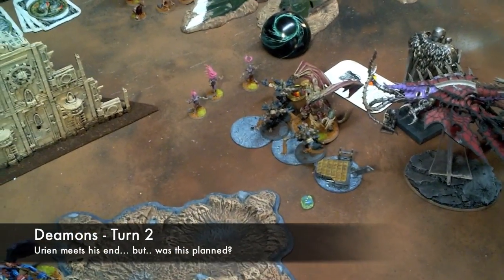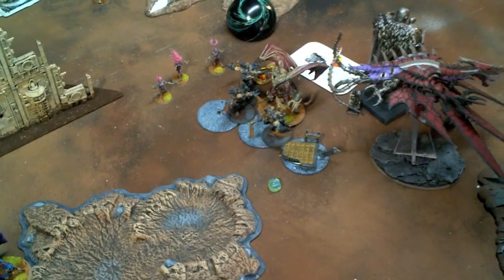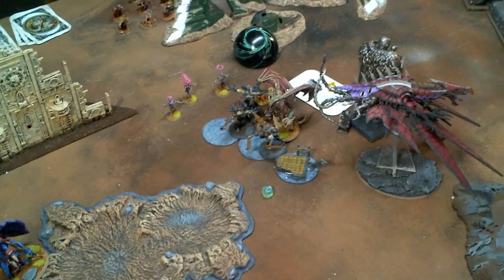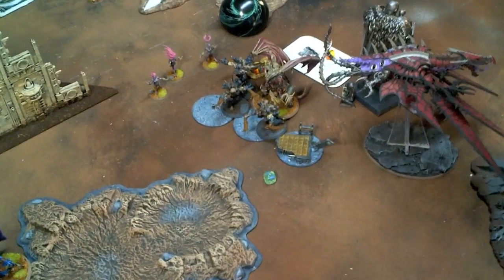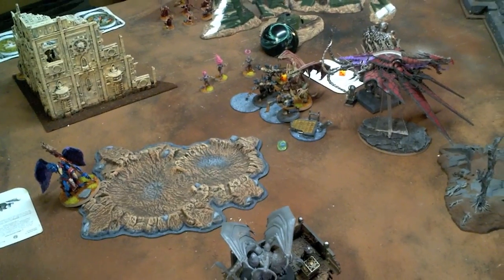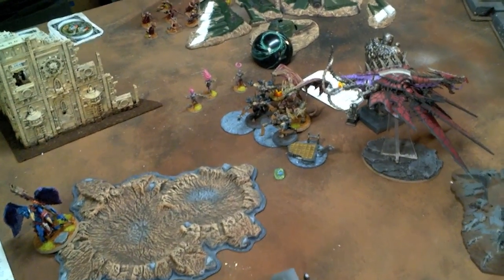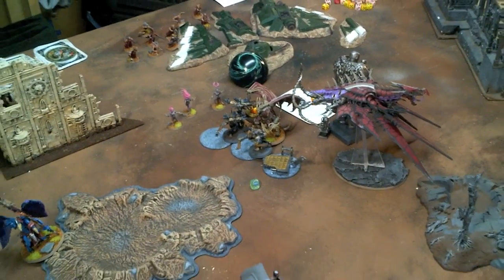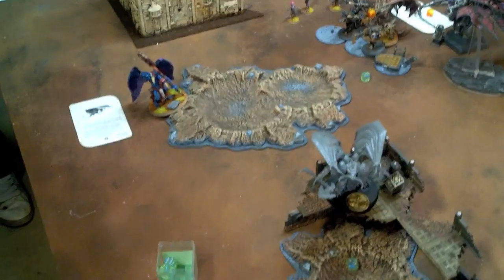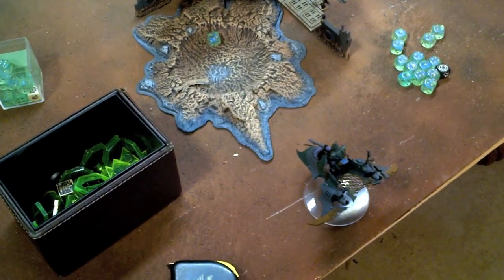The Helldrake came on, Vector Struck Urian's Raider, and then blew them out. While the super cool instant-death Demon Prince walked in and chopped Urian Ralkarth in two. But they held because they're fearless due to pain tokens. I'm hoping he'll kill them all in his round of combat, so they hold in my turn because I have the Aberration. Fateweaver tried to do two different powers on this Venom, but I denied the Witch both times.